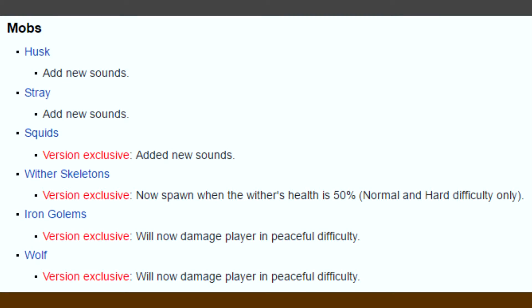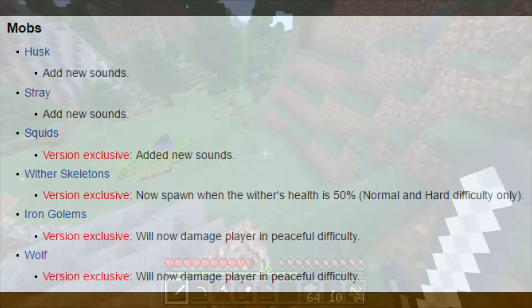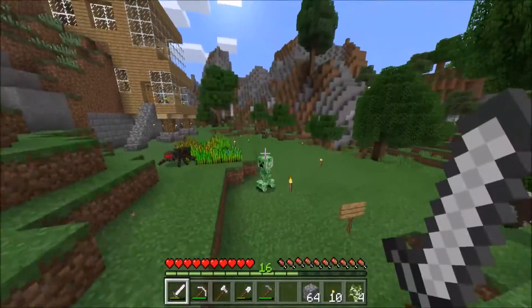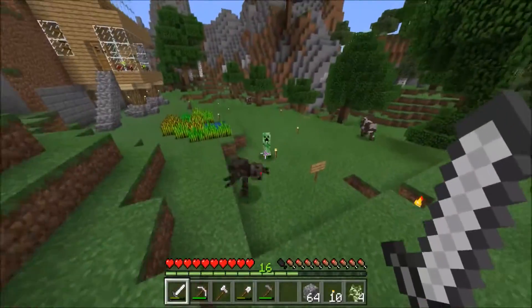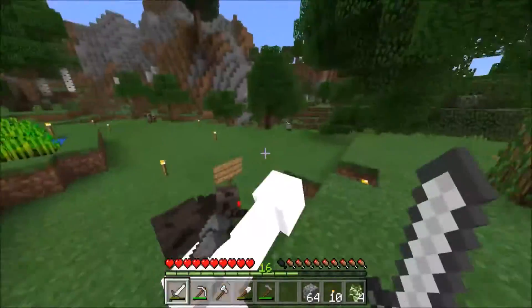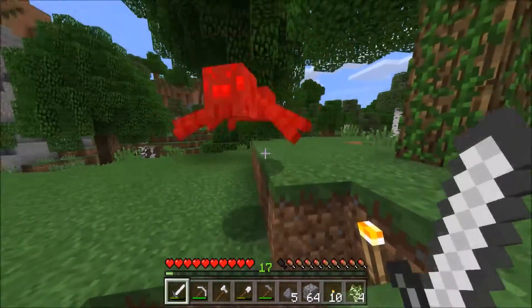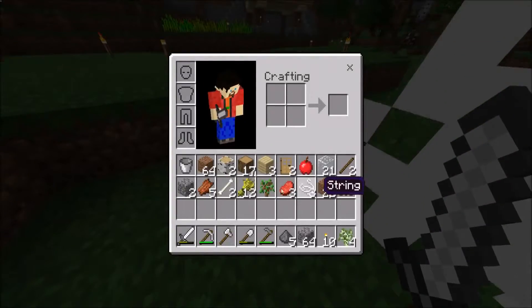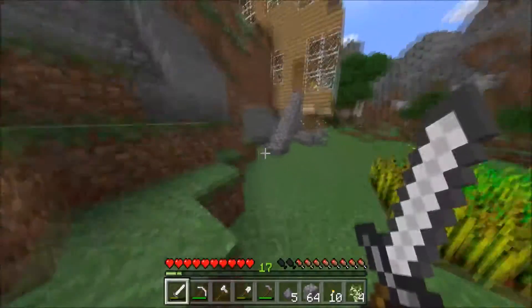And finally, number ten: mob tweaks and bug fixes. A few mobs got some slight changes in this update. Husks and strays have new sounds. Iron golems and wolves will actually damage the player even in Peaceful, which is also a version exclusive. Squids have also finally received sounds, which is also a Pocket Edition exclusive. Despite not making huge impacts, the game does feel more complete with these changes. As with any update, several bugs have been fixed, and unfortunately even more are created. This version fixed a few crucial issues such as odd font behavior, Inception achievement issues, a water exploit in the Nether, and a few more. What bugs will come from this update are unknown, but so far this update seems to be fairly stable.